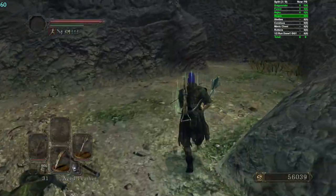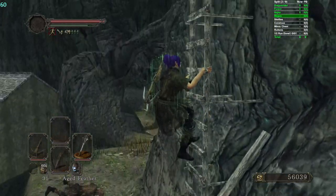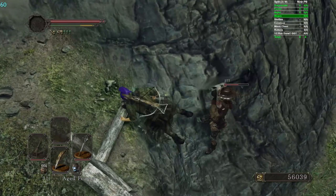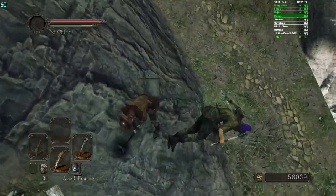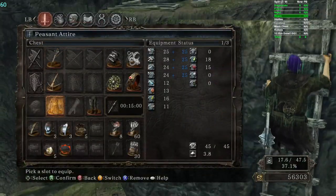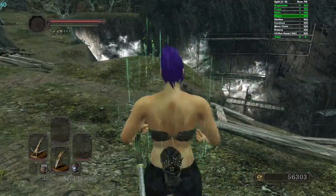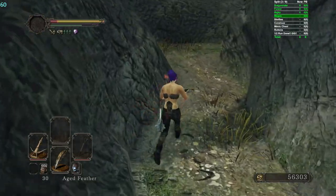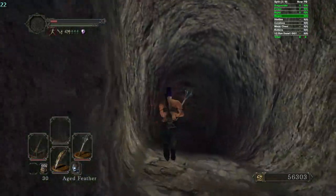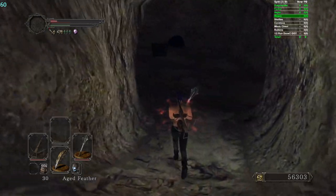These guys are dropping stuff left and right. I rolled it because I have the peasant set — that's funny. Which one should I keep — the peasant attire or the trousers? Probably the trousers since the attire weighs a lot. I'll get the ladle anyway. That's insanely lucky. You can do this jump to set up RTSR — it's Dullest's patented jump. We have a lot of souls actually — that Dragon Rider really did it for sure.